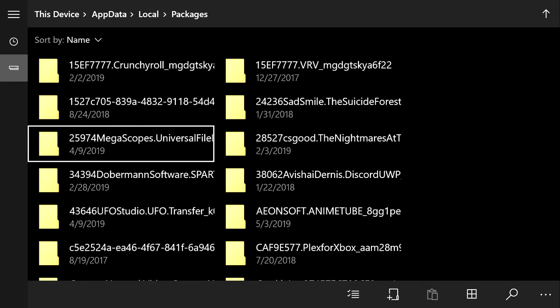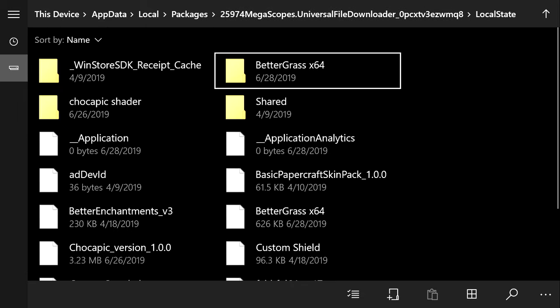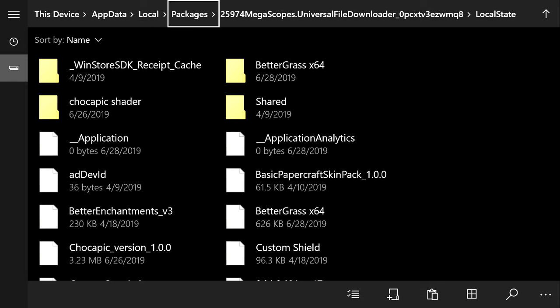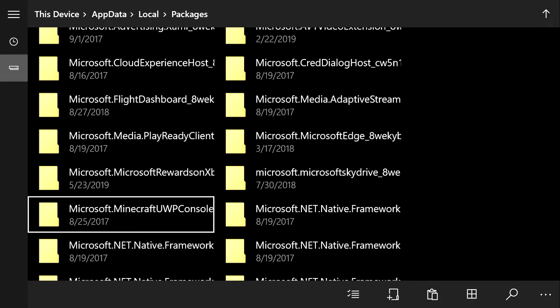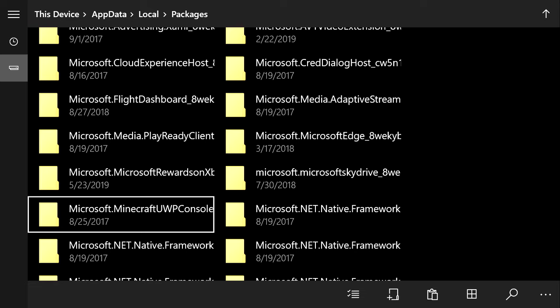This will open your File Explorer to a location where you normally cannot access your Minecraft files. Go to the top and click on Packages. In the folder where you downloaded the grass file is the 25974 MegaScopes dot Universal file — your numbers might differ, but just find the MegaScopes dot Universal file, click A on it, go into Local State, and there it is — Better Grass. Hover over it, hit the Pause button, and click Copy.